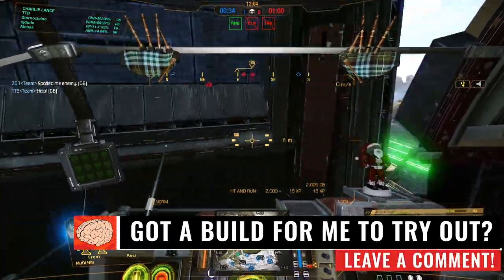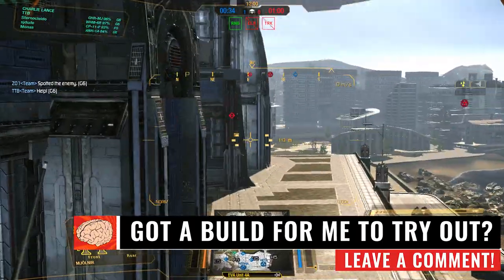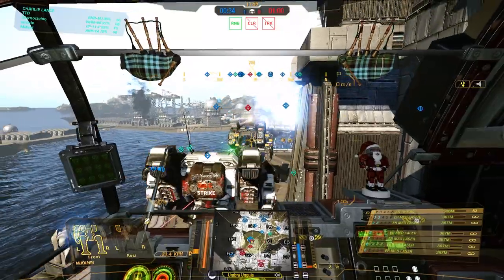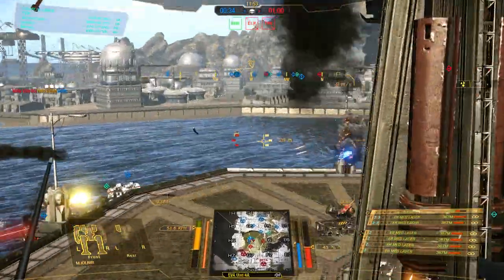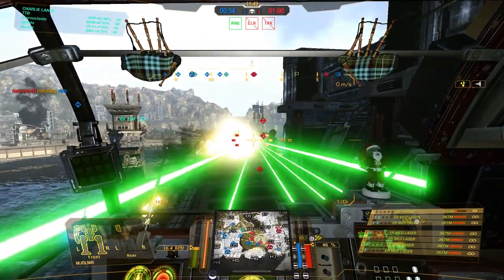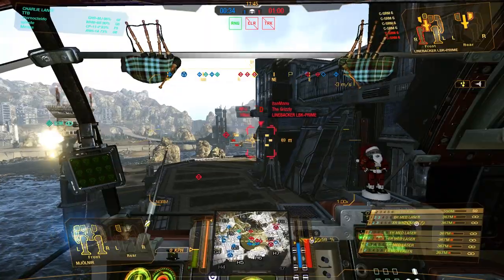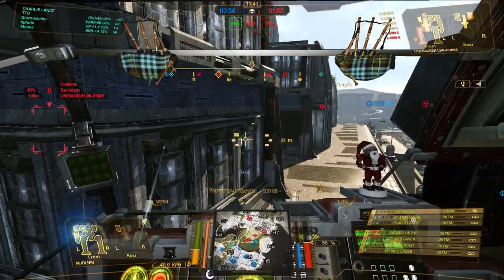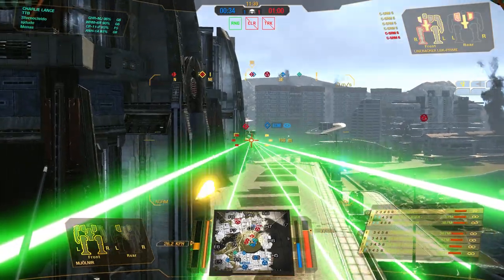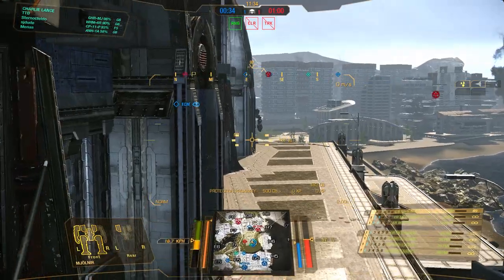I'm going to jump up here into this little nook and try to shoot some enemies. Unfortunately we can't, but we do see an enemy Linebacker coming in. Problem was that my arm weapons are fairly slung low, so I had no chance of actually hitting this guy with my LB-10 at this moment. That's fine — we scared him off. He is very damaged right now, he's going to think twice about engaging us. There's an enemy Timber Wolf around the corner; if the team pushes now we can easily help them out.